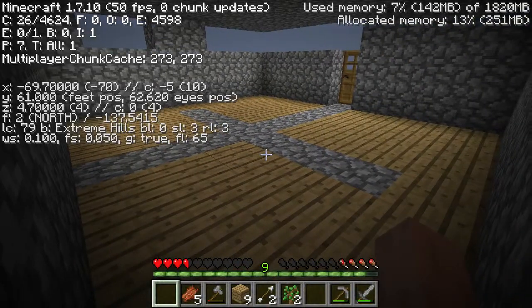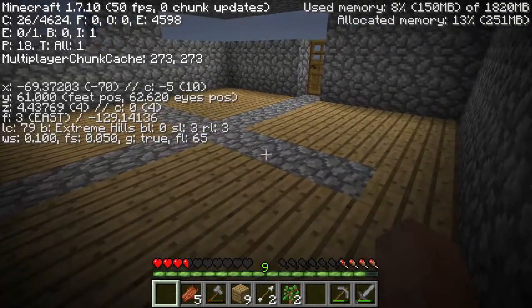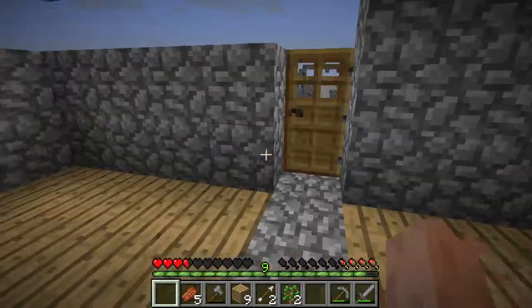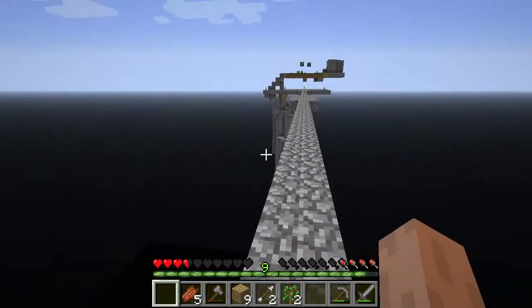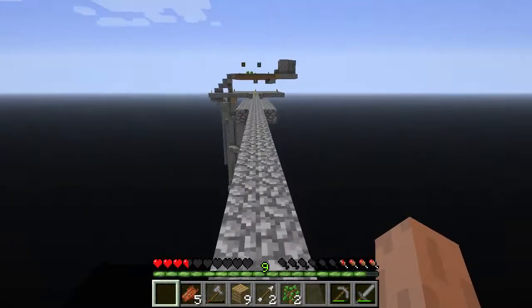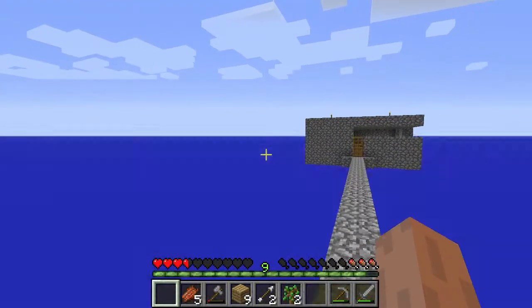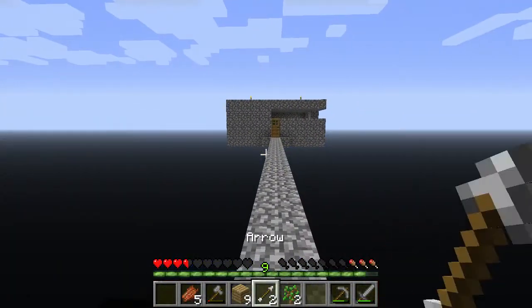Where does it say the light value? I keep missing it. Ten, right? Yeah, ten. I think that's dark enough — maybe not. We could wait and see. Something spawned — let's go kill it.